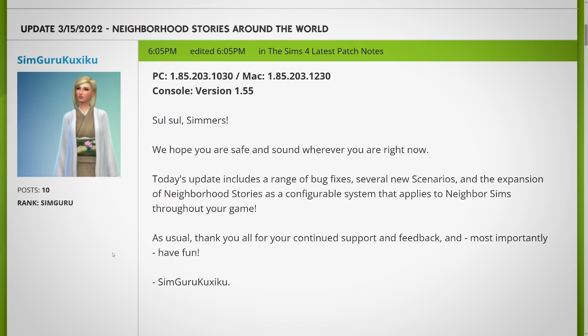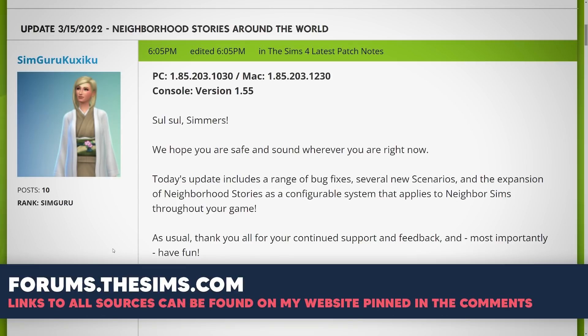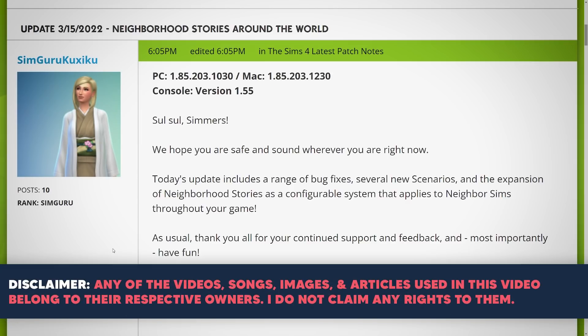Soul Simmers, we hope you are safe and sound wherever you are right now. Today's update includes a range of bug fixes, several new scenarios, and the expansion of neighborhood stories as a configurable system that applies to neighbor Sims throughout your game. As usual, thank you all for your continued support and feedback and most importantly, have fun. These patch notes and info on the latest update for The Sims 4 were written and posted by SimGuru Kuxaku and the Sims team on the Sims forums. A link to the full patch notes can be found on my website, which is pinned in the comment section below.